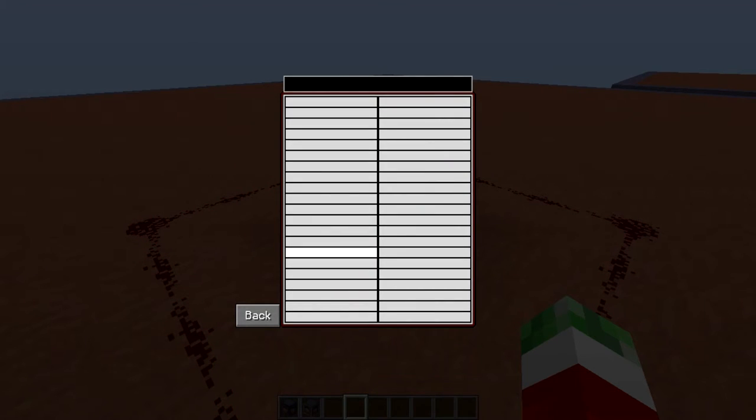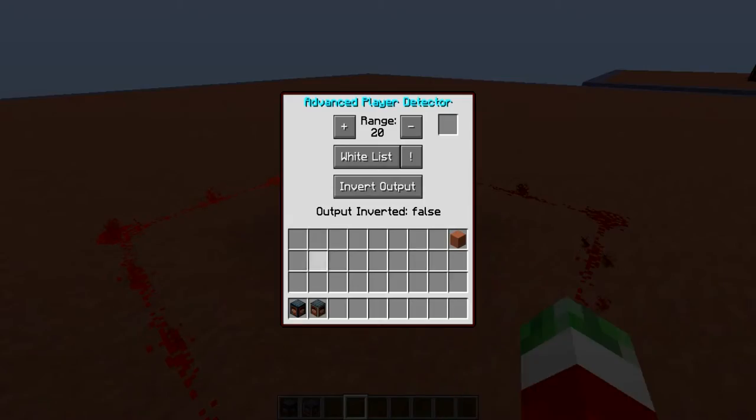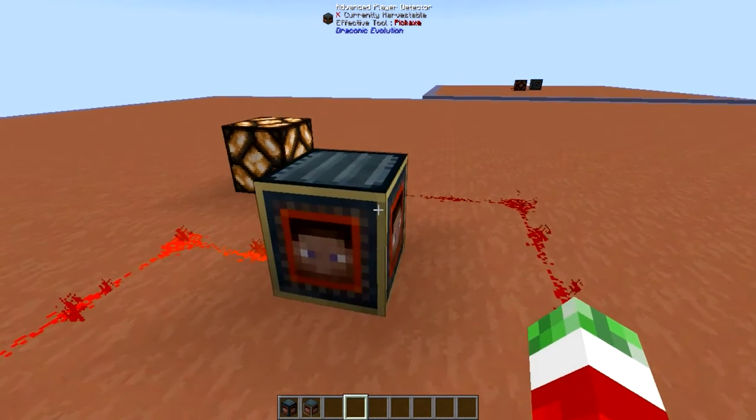It works pretty simply. You have 40 different slots right here. All you have to do is click one of these boxes, type in the name of the player you want to add, and hit enter to save. As you can see, when I did that, it will automatically update and emit a redstone signal — which it should.